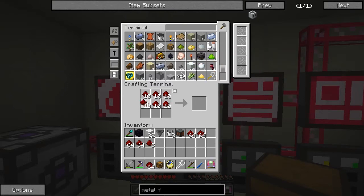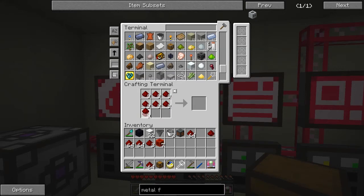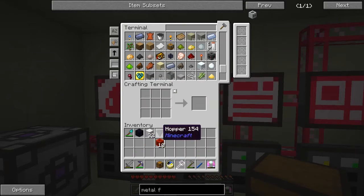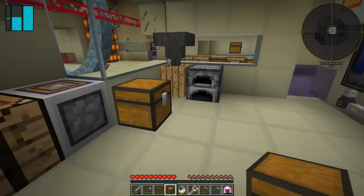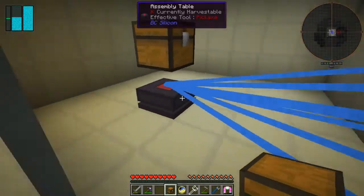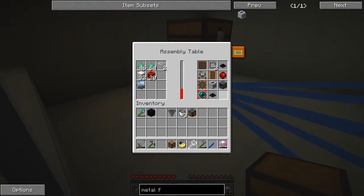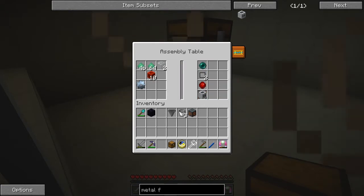We need 81, so I'll shift them all out. I just want three like that, shift those out, and put everything back in again - a bit faffy but I wanted to be sure I didn't get more than that. So we need that plus that in an assembly table and that will give us a metal former - not too much power actually, so that should work fairly quickly. We can also make a sterling generator which we should do.